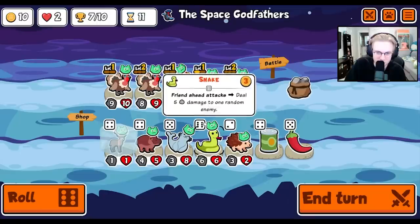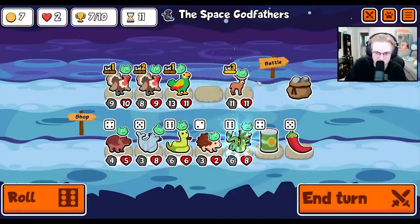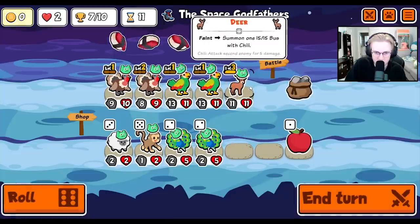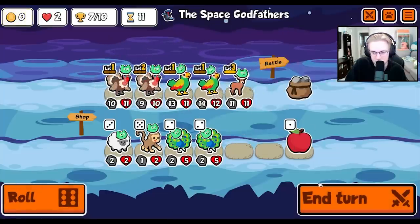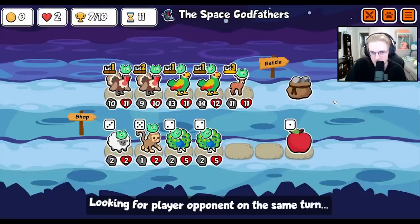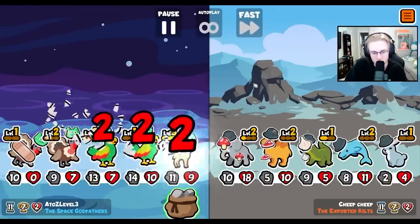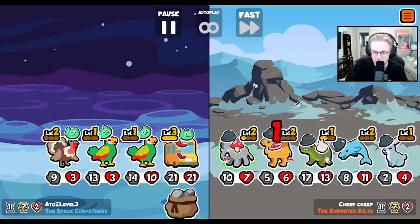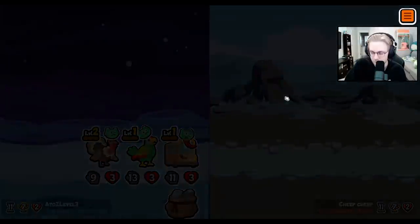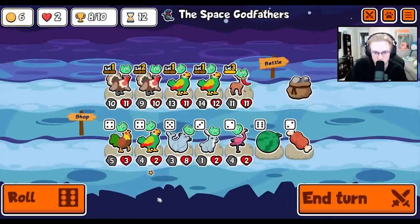These are like the two worst things I could get. Alright, I need to make my team strong enough to not die. I think maybe that's good enough. Garlic helps as well, but they have a decent amount of health now. Only one turkey died.